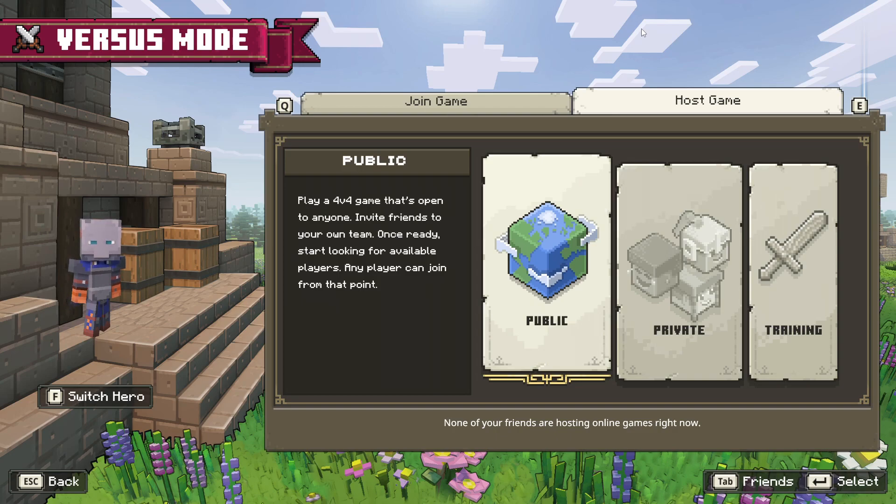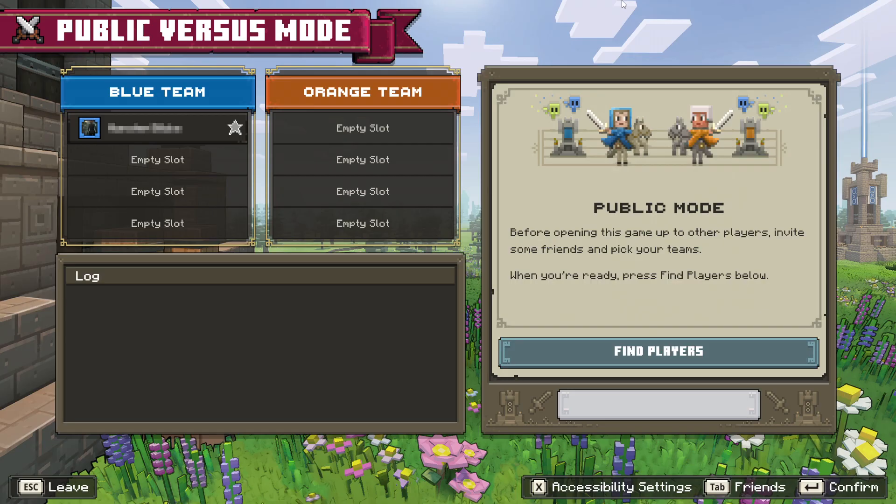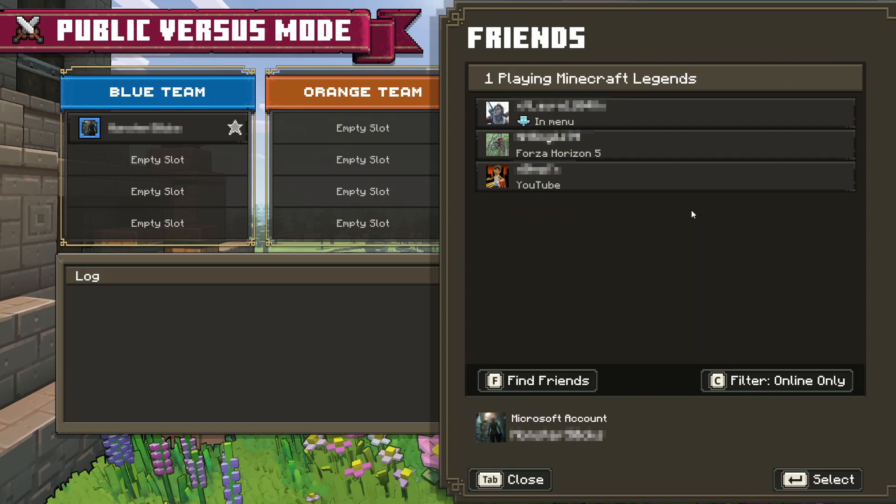The first thing we are going to do is go into public. Once you are on the public versus mode option you will now see that your name is on the blue team. On the right hand side you can see that we have find players, but before you go ahead and start inviting random online players you want to invite the friends you want to play with in the public game. You would go ahead and select friends at the bottom. On Windows it would be tab on the keyboard, or you can just click onto the option.